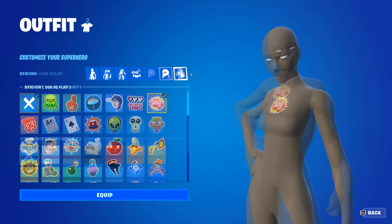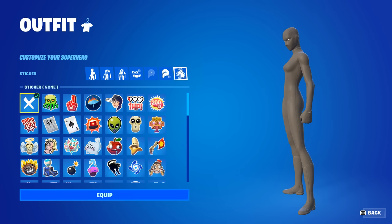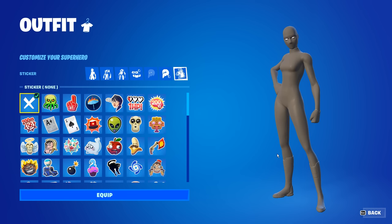Moving on to the hair and skin colour, these don't matter as we can't see any of them with the full mask on. But finally for the sticker — this one's pretty important. I choose to actually disable the sticker on this skin in particular as I think it looks way cleaner. And that right there is how you get the full grey superhero skin in Fortnite in Chapter 4 Season 2.